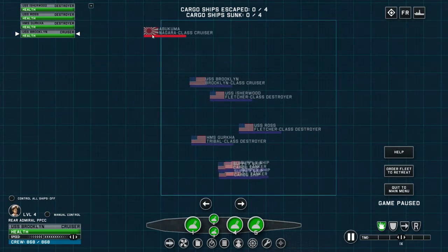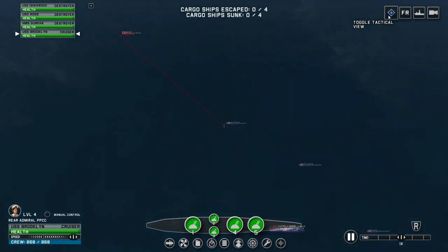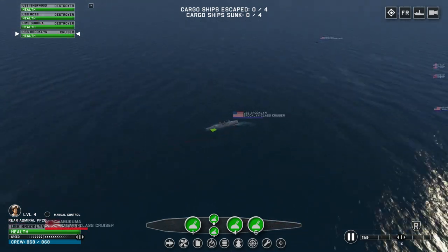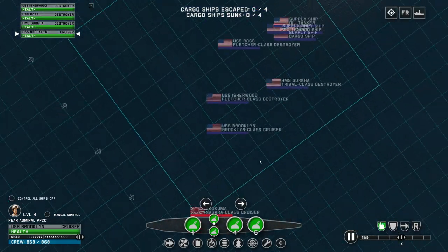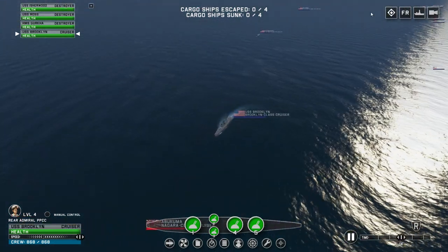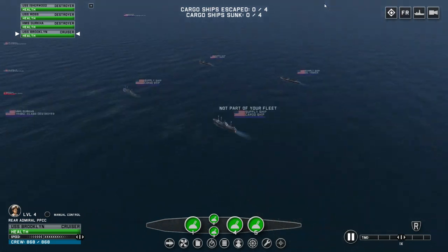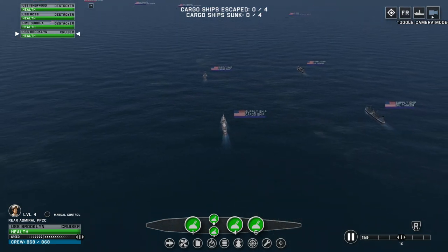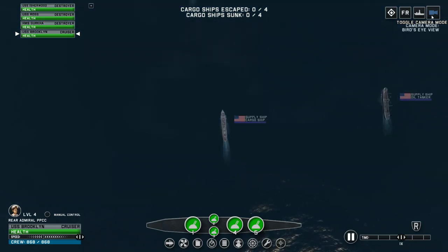I guess today we'll be checking out one of these convoy defense missions. From the looks of it, the roles are reversed now, so in theory we have to protect our little cluster of cargo ships over there. But seeing as the only thing attacking us is a single Japanese cruiser, that should be quite an easy mission to say the least.